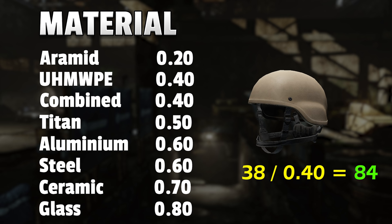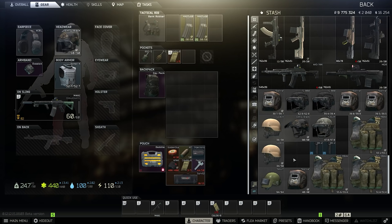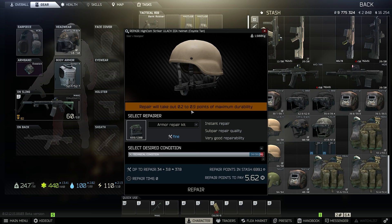Meaning it won't be completely destroyed after just one round. Knowing this is not essential, but it's still important to understand at least on the surface. The material also affects how well a helmet can be repaired. Glass is pretty hard to repair, while steel, on the other hand, doesn't lose that many armor points with each repair.